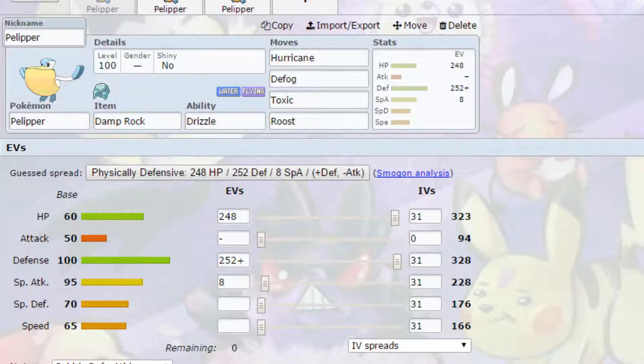For moves we've got Hurricane. Hurricane hits 100% accuracy in the rain, so it makes perfect sense to have this on Pelipper — it's a really strong STAB Flying-type attack and also has the chance to confuse. You've got Defog to get rid of anything that's been set up: Toxic Spikes, Spikes, Stealth Rock, Sticky Web, and I believe it gets rid of Screens as well.